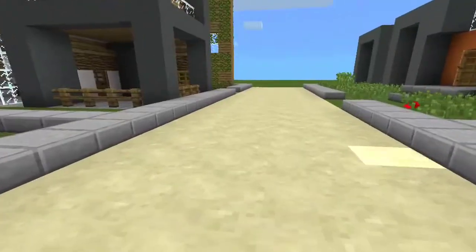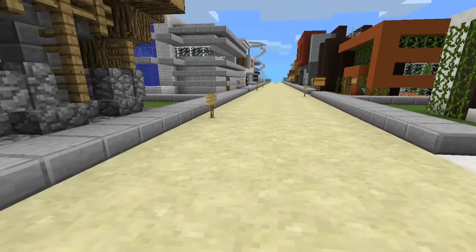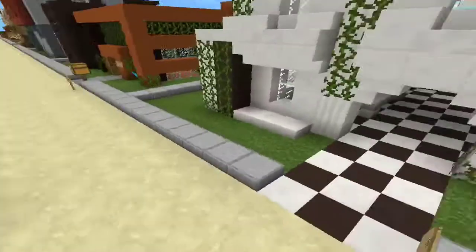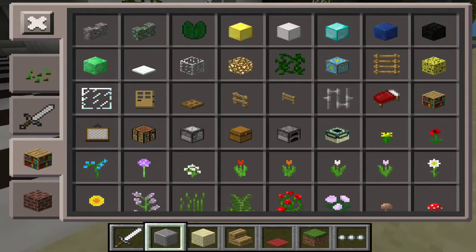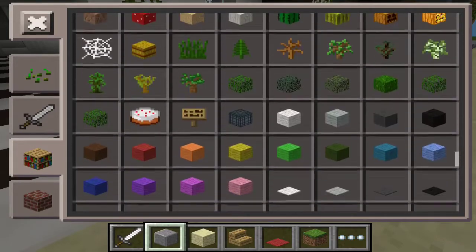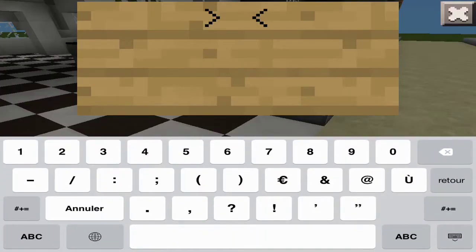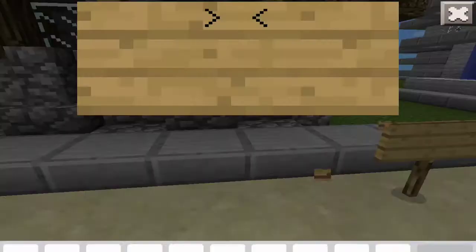Donc aujourd'hui, trois maisons. Mais avant de commencer, je tenais à m'excuser aux trois personnes qui ont fait les maisons de l'épisode précédent. J'ai été ultra sévère dans les notes. C'est pour ça que j'ai décidé de vous rajouter à vous trois un point chacun. Voilà, j'ai été sévère. Vous me l'avez dit dans les commentaires.